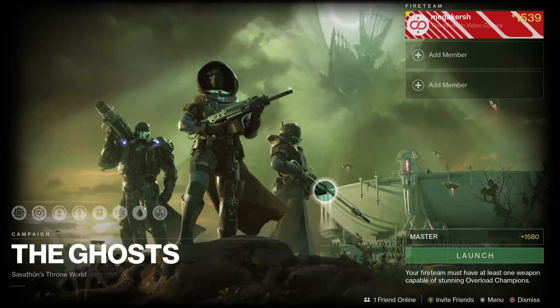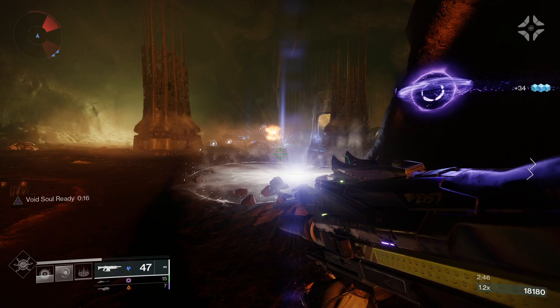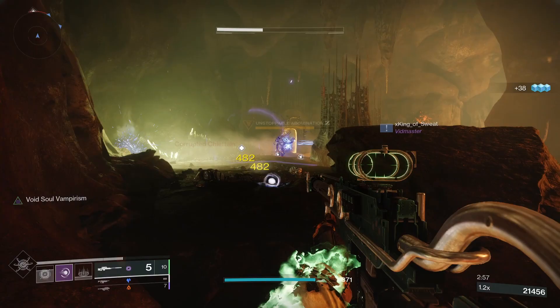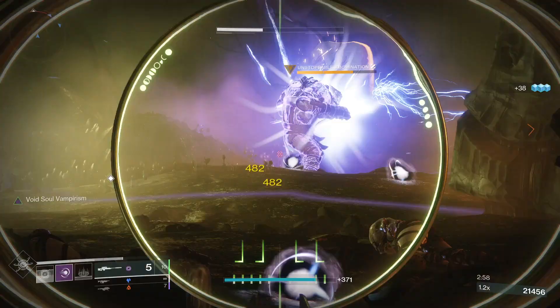First up is Master of Truth — pretty straightforward. Complete any campaign mission on master difficulty. You'll unlock variable difficulty weekly campaign missions by ranking up at Fynch, the vendor on the Throne World. Once unlocked, complete any mission, but be aware this is a 1580 power activity.